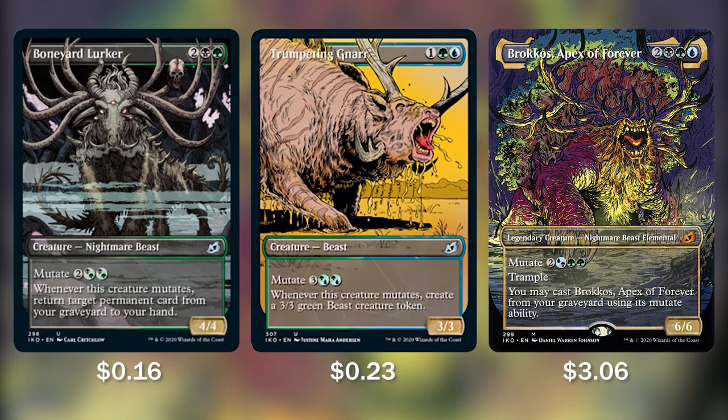Getting this show started with Boneyard Lurker, Trumpeting Gnar, and Baracus Apex of Forever. A quick note: I included all of the comic book art styles for these cards in this deck tech because they are just incredible. The prices below each card do reflect the normal frames, not these awesome comic book styles, but I love them and just had to include them.